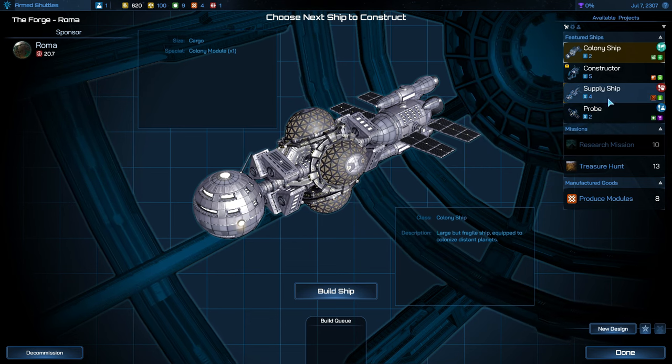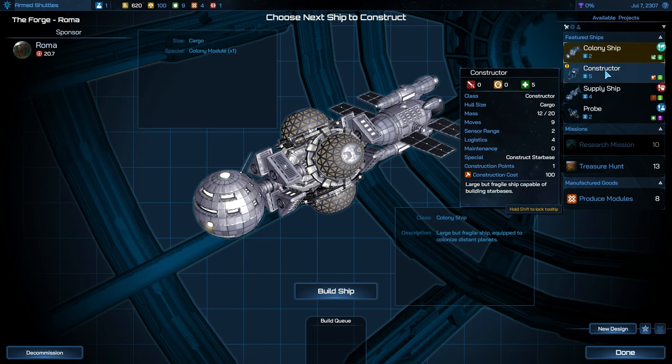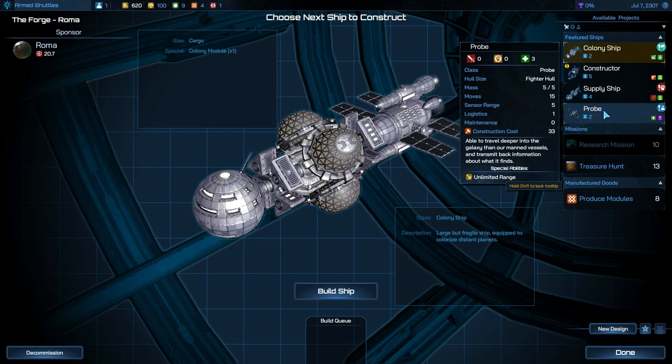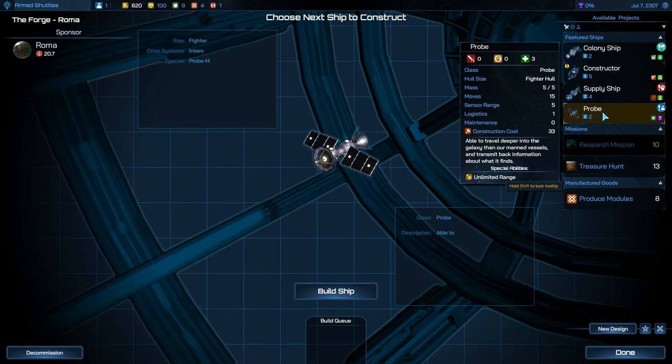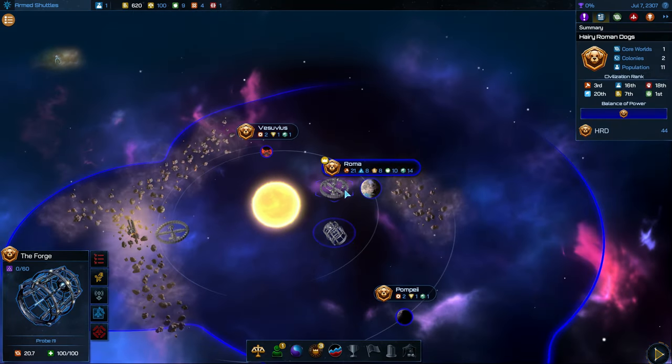I could do another probe so we can explore a little bit faster. Could also get another colony ship, but we don't have anywhere to colonize just yet, and we don't need a constructor yet. So let's do another probe. We'll get that done in one turn.